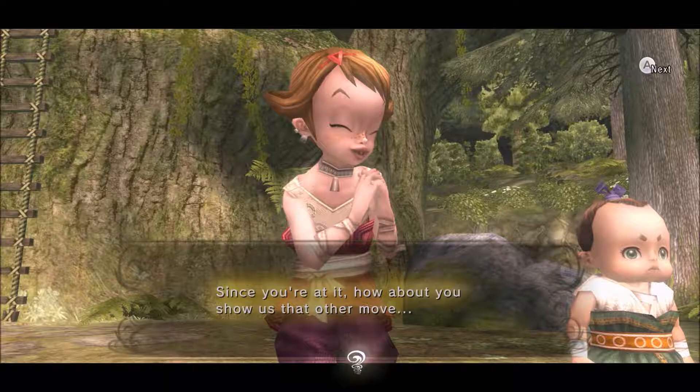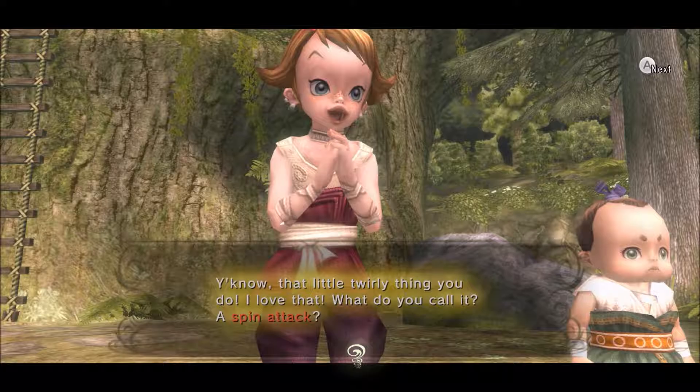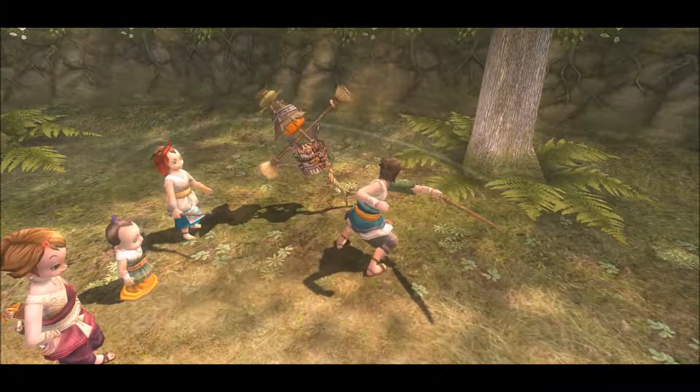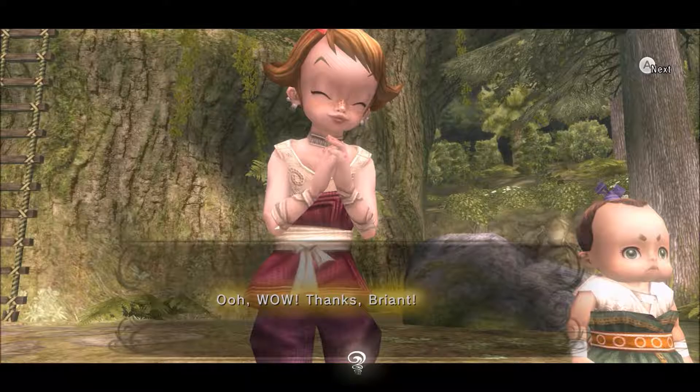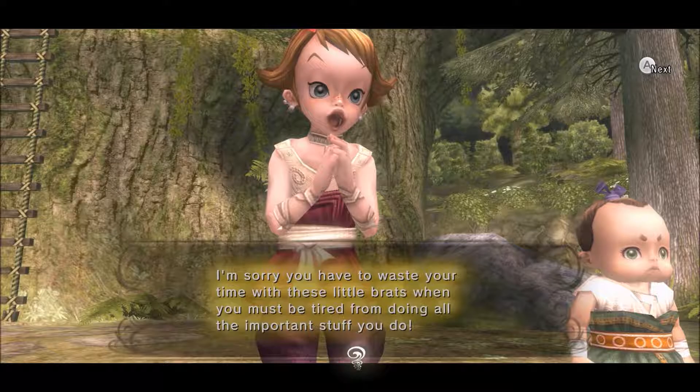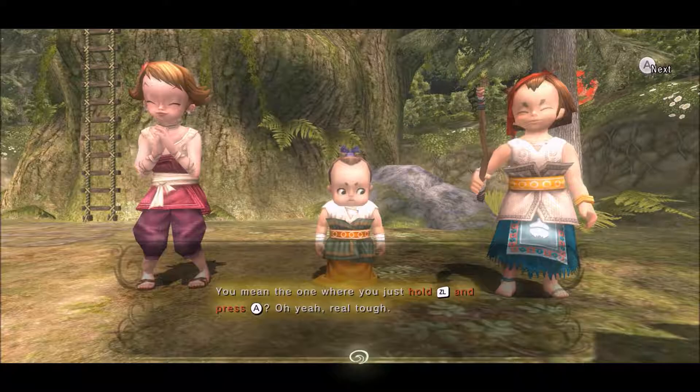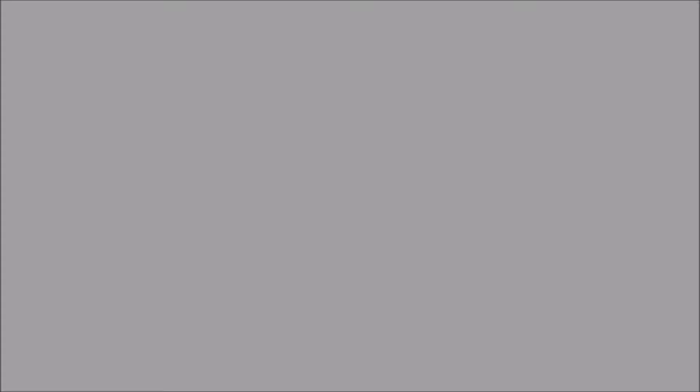Since you're at it, how about that spin attack - that little twirly thing? You briefly hold B and release it. That's the spin attack - you hold B, then let go, and he spin attacks. Or you could spin the analog stick and he does it too. You've got to show us the jump attack before you go - the one where you hold ZL and press A. That's the strongest attack we have, pretty much. The spin attack's pretty strong too, but the jump attack does more damage than any other attack.